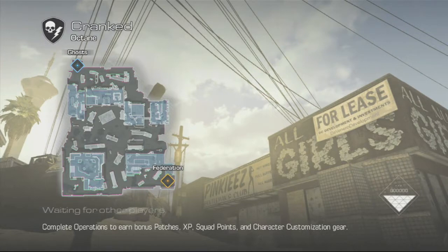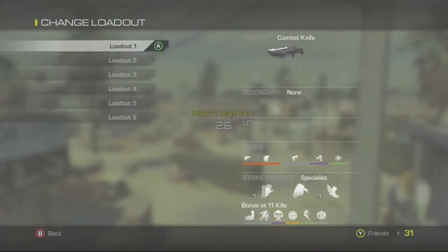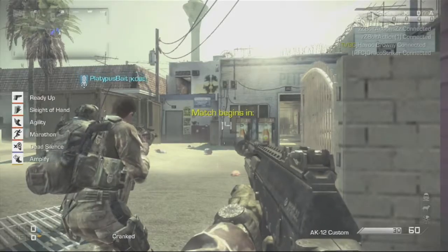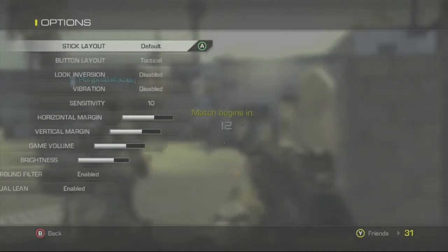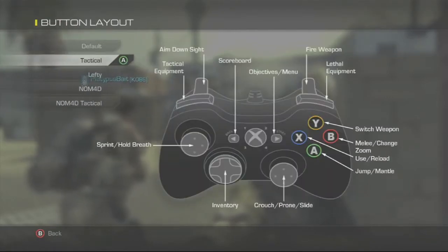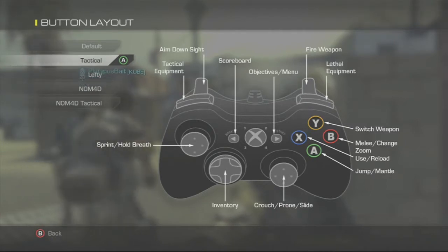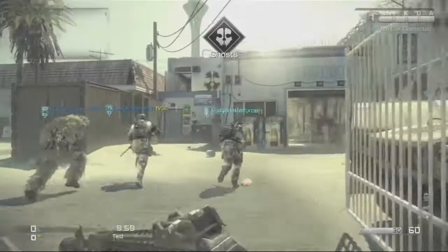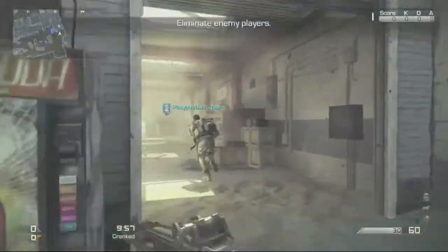I'm not really going to go over all the options, but go to button layout, change it from default to tactical, switching out the right thumbstick and making it go from melee to a lay-down position. And yeah, it's really good.